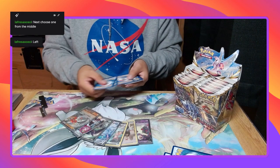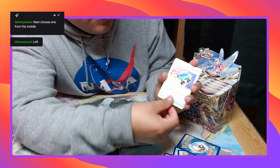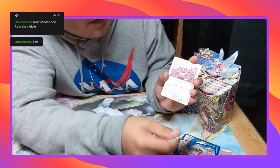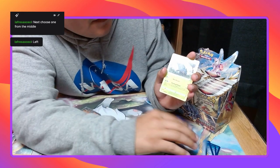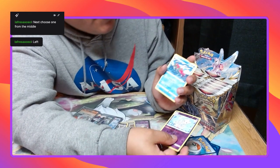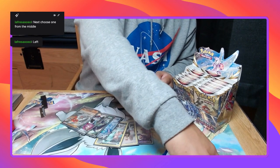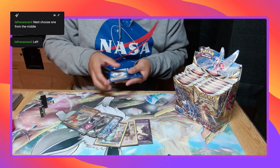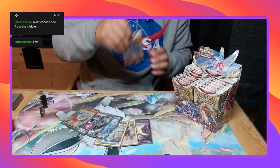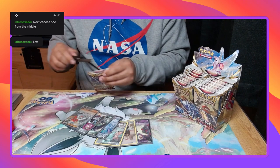Psychic Energy, Golduck, Switcheroo, Kricketune, Barboach, Pawniard, Eevee, Paracross, Teddiursa, Verse Holo Togetic, and Basculegion. Oh my god, wait a minute. There we go. We're not supposed to be there. I don't know guys, we started all strong, now we're struggling.